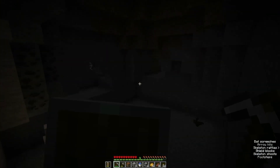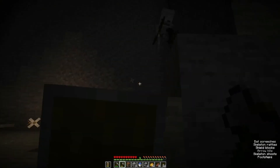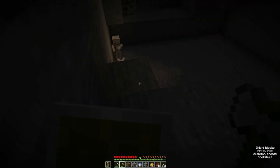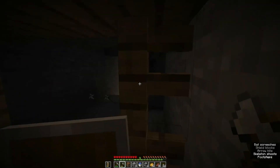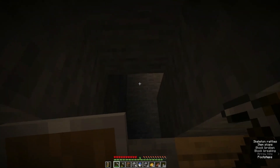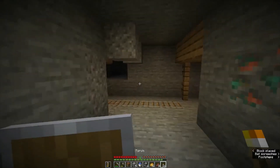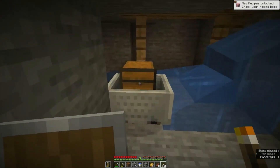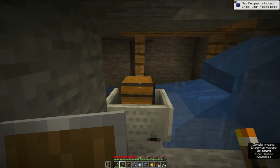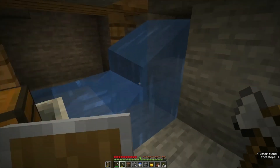There are some skeletons down here in a big open room. I don't suppose you guys could fight each other? Maybe we should just go a different way — there's lava back there. Let's light this place up a bit. Oh right there — a minecart chest! Give me something good. We got more coal. I'll take the bread and the golden apple.